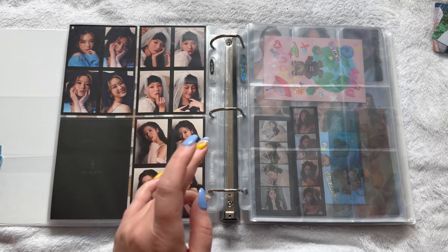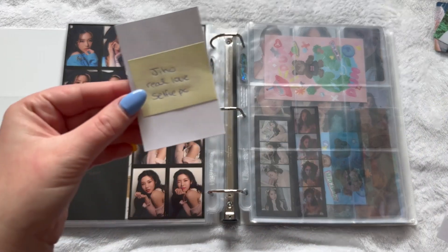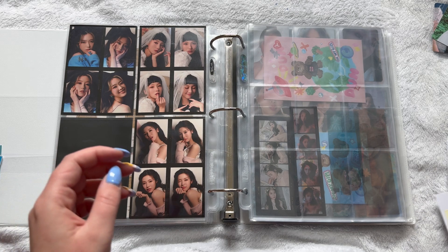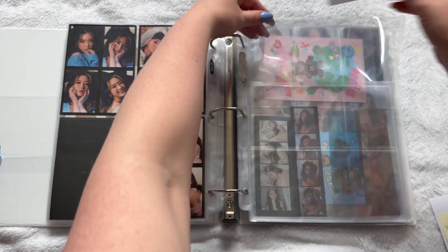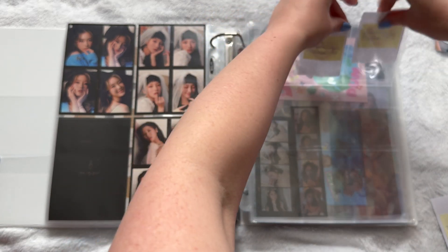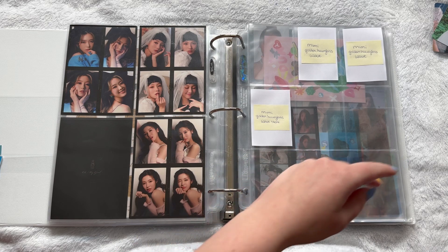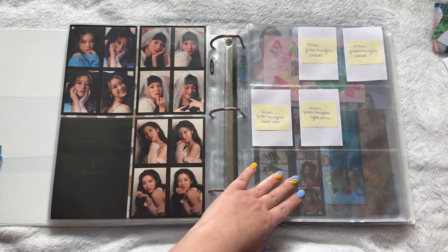Okay, so we're going to do six and six. I found the other one — why was it just hanging out in here? That's so weird. Okay, so we have Mimi's golden hourglass wave. I'm going to set these up as pages of six: wave and then the stone. And then we have the light version with the stone.